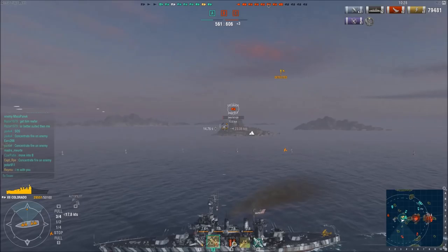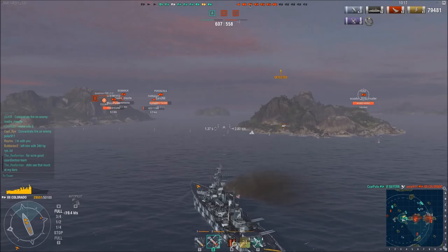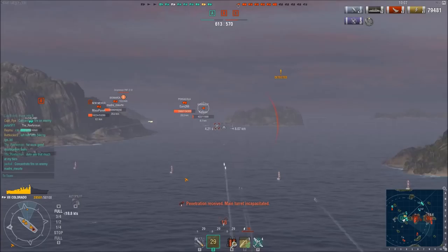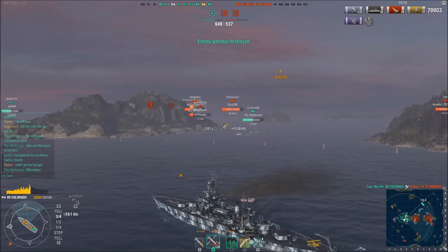As I turn back away, I'm going to continue to push towards B — my team has been having a very difficult time pushing B. As a slow boat, I'm not going to stop moving. I would have been very ineffectual if I had sat back, against something like this Farragut who's popped up and has been doing a fantastic job defending the B cap point. I get a turret knocked out — doesn't matter. Three shots manage to finish him off, and those overpenetrations do a ridiculous amount of damage.